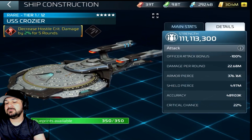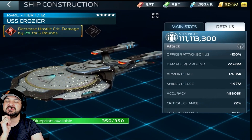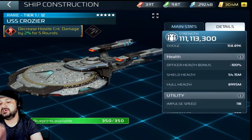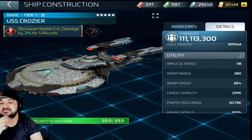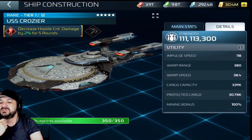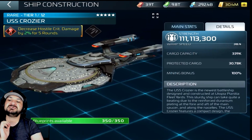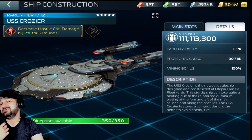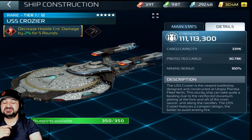And if we go down to the warp range, I want to see what the start of the warp range is at the beginning. So we get all our normal information. Don't really pay attention to the defensive bonus negative 100 — that's going to be screwed up. Its impulse speed is 118, so it's a little slow. Warp range is 380, warp speed is 38.4, cargo capacity is 339K, protected cargo is 30.70K — it's kind of low, but whatever. It's just a ship.